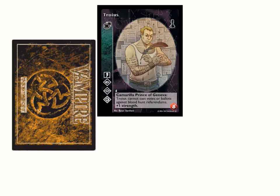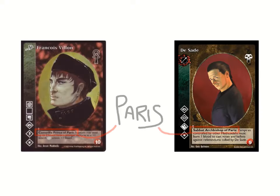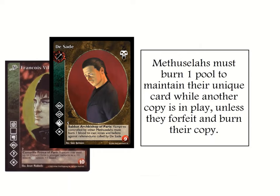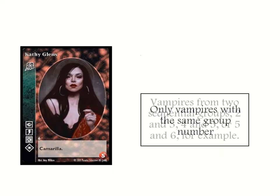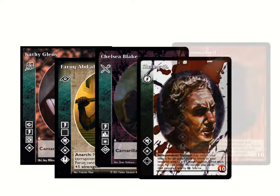While there is no specific rule that prevents you from mixing characters from different sects, characters with different titles for the same city — be it Prince, Cardinal, or Baron — will be considered contested for that title. Lastly, above the text box you'll find the card's group number. When selecting vampires for your crypt, you may only select vampires of a singular group or from two consecutive groups. If you want to include Cathy in your deck, you'll need to fill the crypt out with other sixes and either fives or sevens.